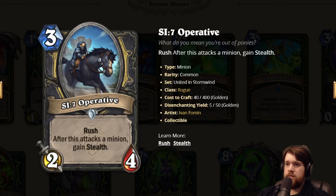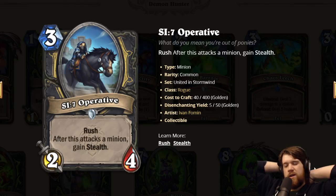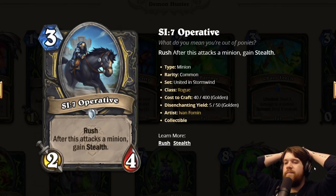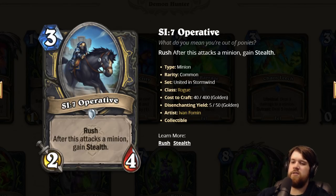Another SI7 card: SI7 Operative. Three mana 2/4 with Rush. After this attacks a minion, gain Stealth. Seems mediocre. Two damage on turn three doesn't kill much. Even if you do kill a Bloodfin Raptor, you get a 2/1 with Stealth, which is fine, but it doesn't stay relevant that long into the game. It supports the questline a bit, but it's a mediocre card supporting a mediocre questline in my opinion. It doesn't even kill Colecar Packrunner on curve. I don't like it.